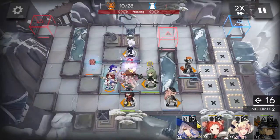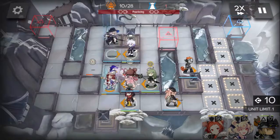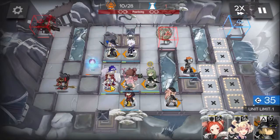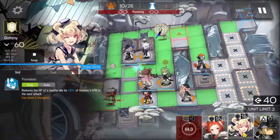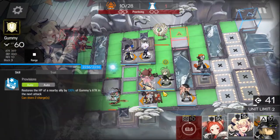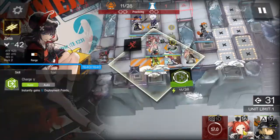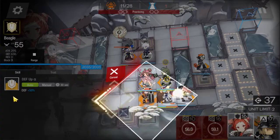Deploy the caster and the supporter. You can retreat Myrdo after the second skill activation. Deploy a gubby here.